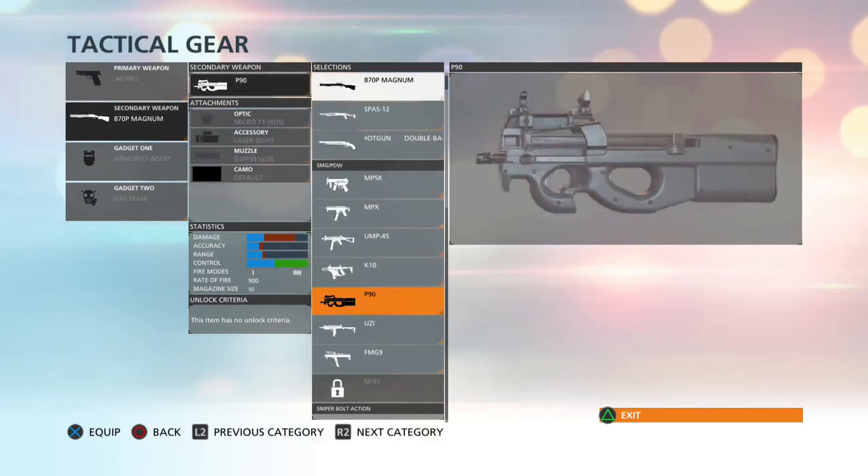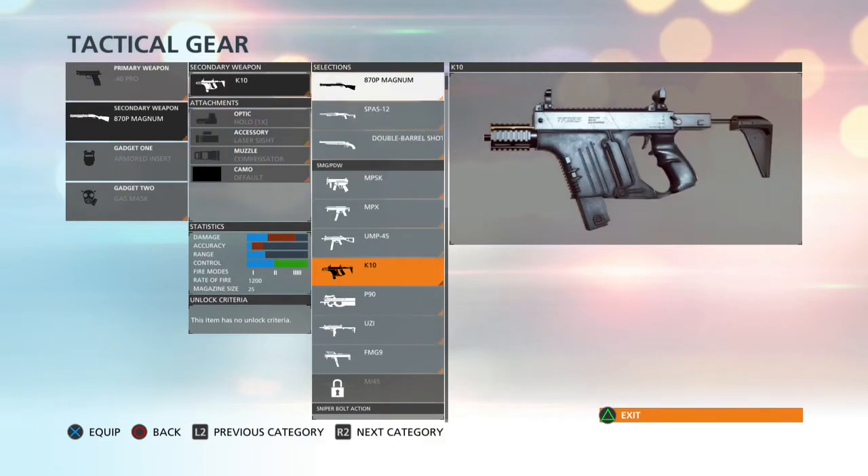We're gonna do that hotel investigation. This thing doesn't have a lot of ammo though — magazine size 25, and once this is out it's out. It's hard to find other ammo.